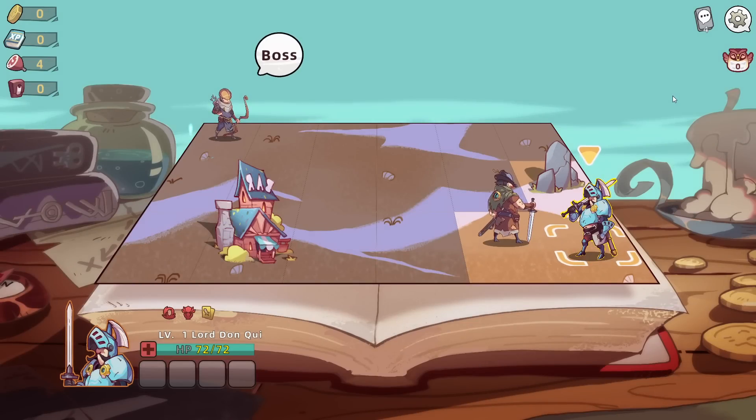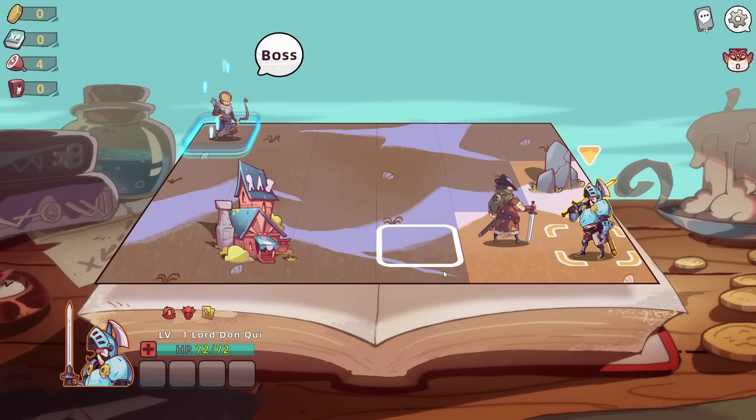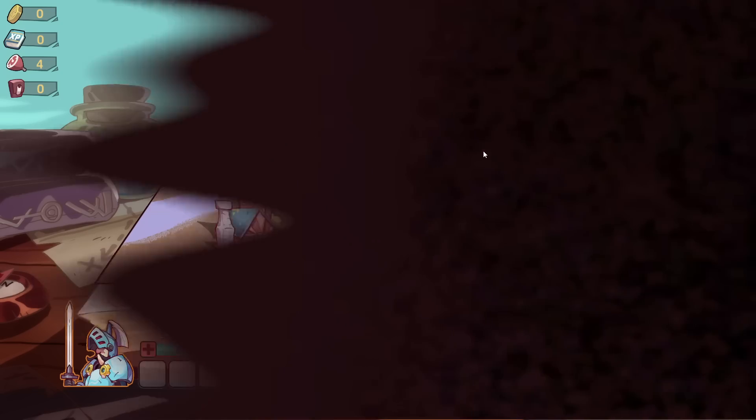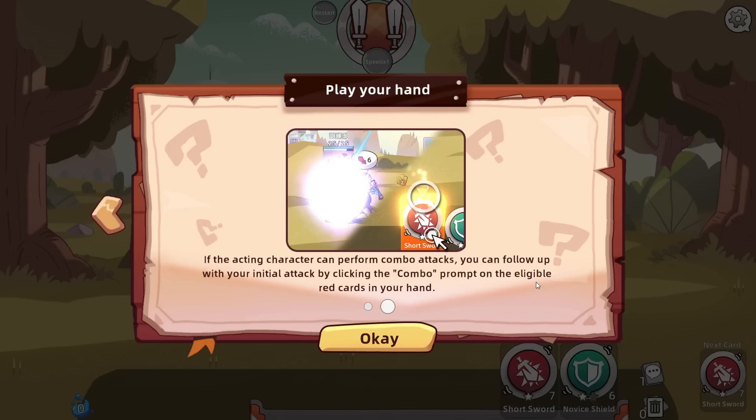Complete the tutorial before setting up? Alright. Select the grid you want to move to, then click Go. Your character will then proceed to move to that grid. I'm assuming this is just the map. Play your hand. Once the action bar is full, select the character and give command by playing the cards in your hand.